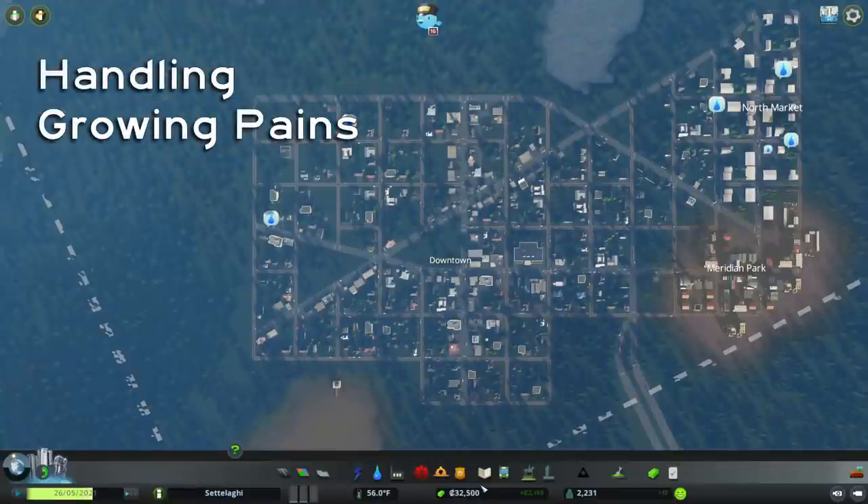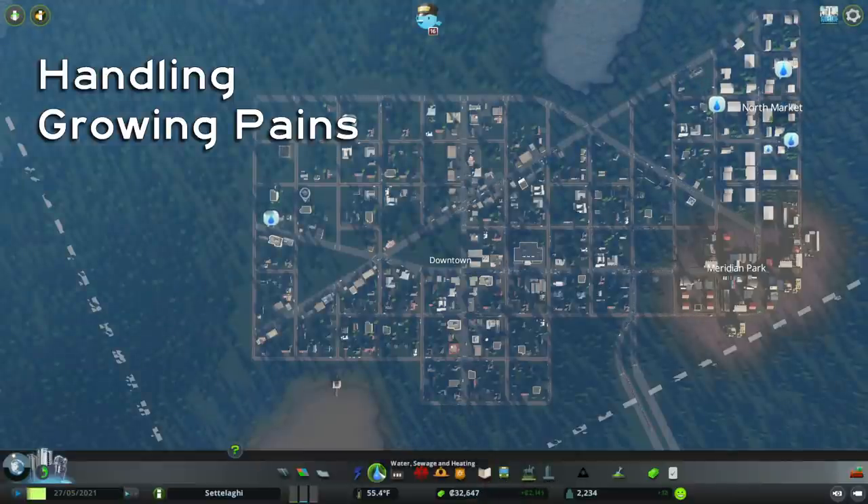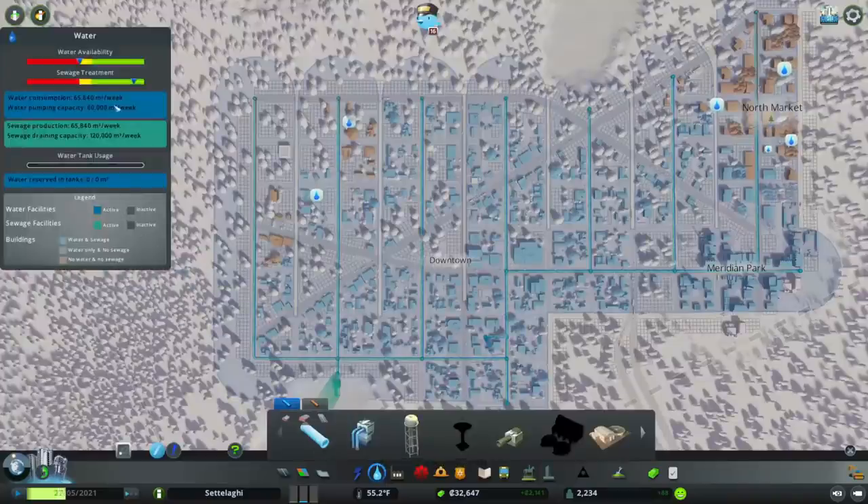So let's get busy on those service shortages. At this point, every day puts more money on our bank balance, so let's keep the clock running. To start, our sims need water, so let's add another water tower across from the first at Smith & 7th to expand capacity.